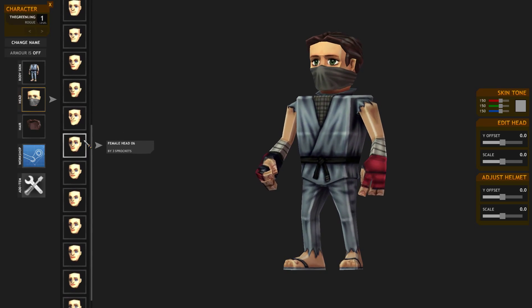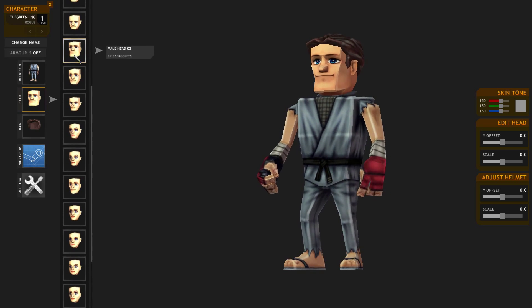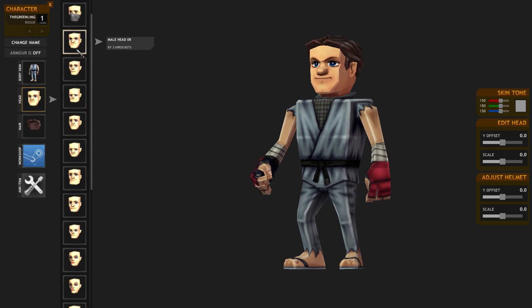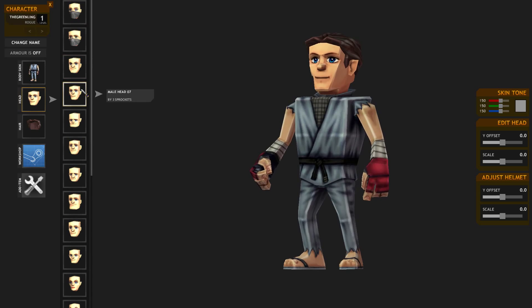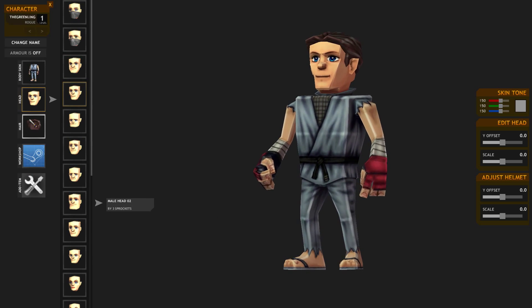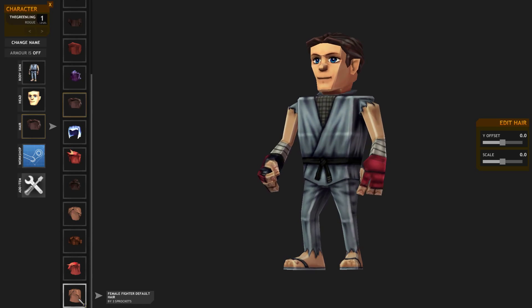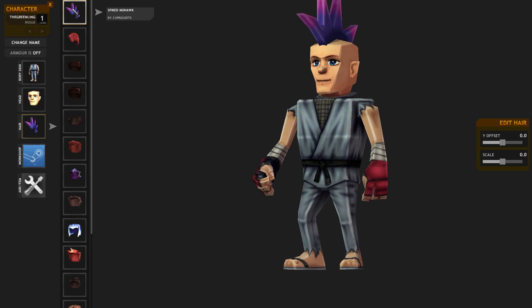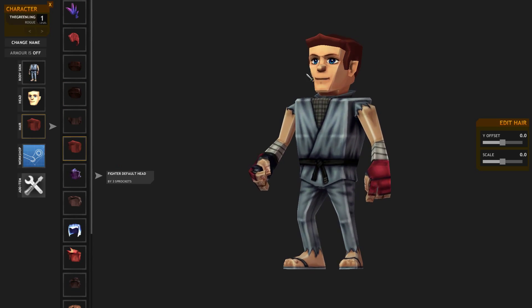Let's pick a face — something that looks like a sneaky rogue guy. This guy looks kind of sneaky. Do we want different hair? There are mohawks and stuff too — that's kind of sneaky hair.